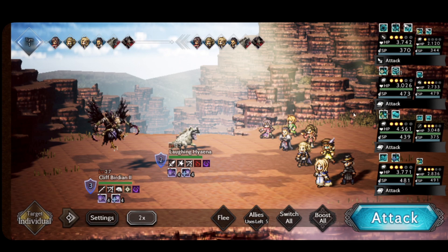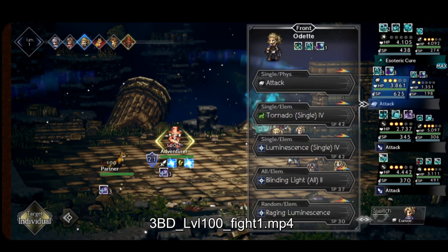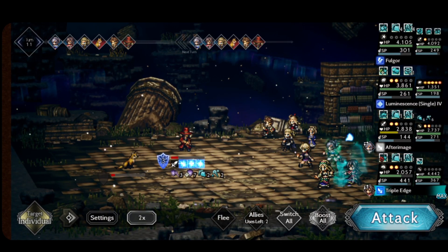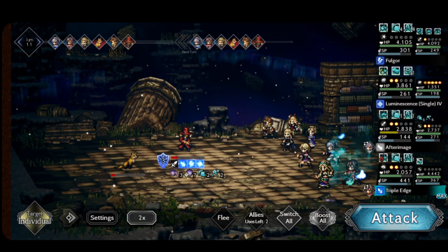Let's move on to another very interesting use of Viola: extending item debuffs. If you can afford to have Viola carry an A4 accessory for another character, you can use a strategy like the one I've been using for the Bravely Default level 100 NPC. This is turn 11, and what I want to do here is have Viola break. Viola is carrying Odette's A4 accessory, which inflicts light defense down passively.